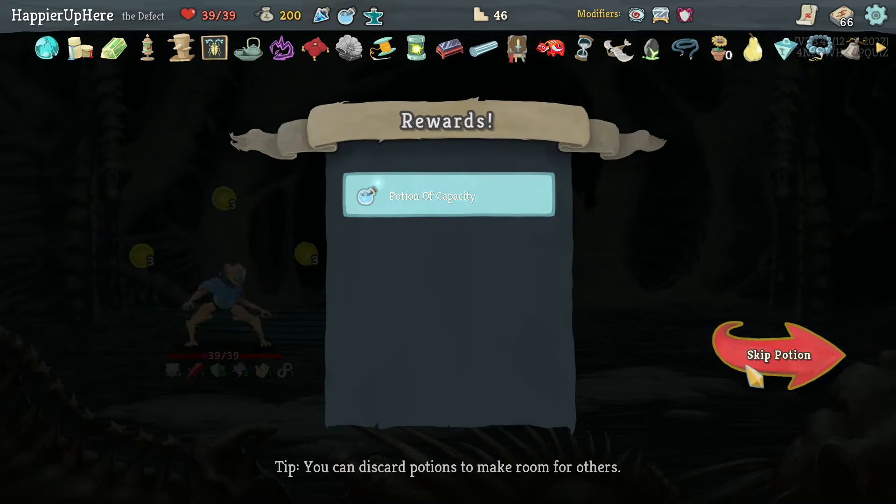Spire Growth — not being attacked. Storm, Defragment, Hello World — should have done Compile Driver first, must make that a habit. Loop too. I have a Buffer but not a lot of max HP, so I have to be a little careful.